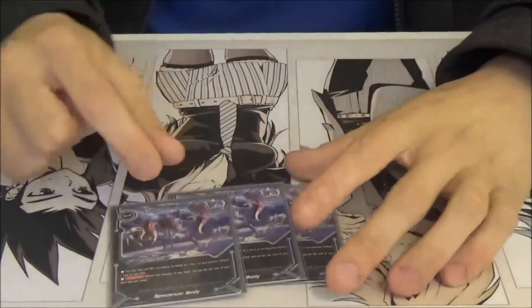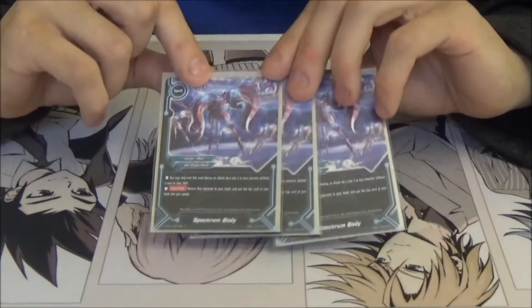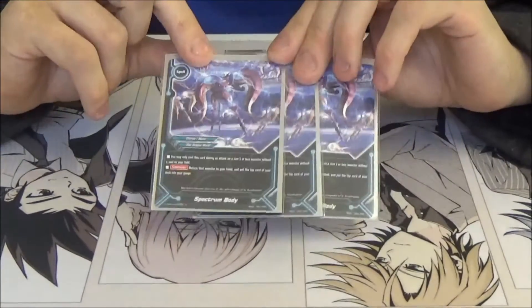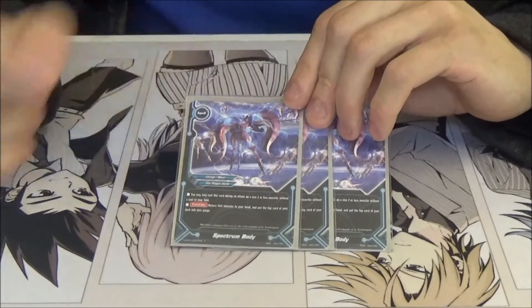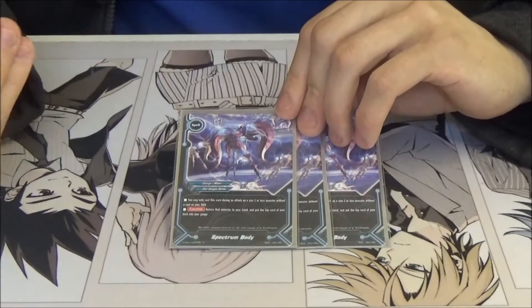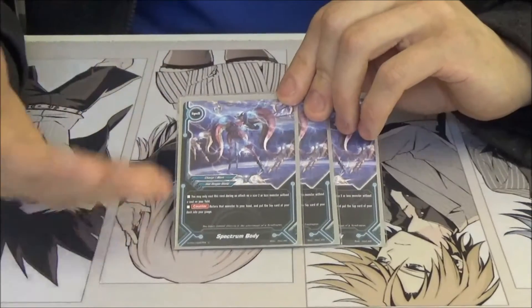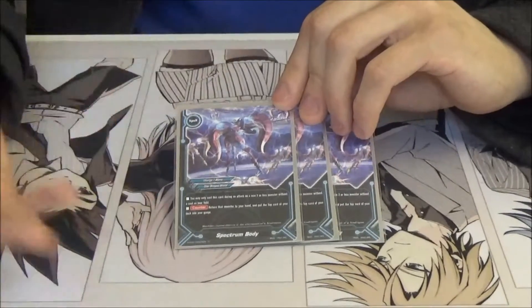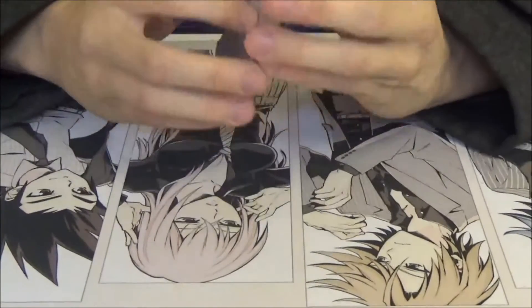One of the second most broken cards in the deck, Spectrum Body. This card is not limited to Neo Dragons, and it's not limited to anything really — just during an attack. You're going to cast this card during an attack on a size 2 or less monster without a soul on your field. So Big Bang after it's used a skill once. Any dragon arms that you decide to call first turn and swing — just cast this, counter, put it back to the hand, gain a gauge. The more gauge you excel, and the existing monsters are alive.